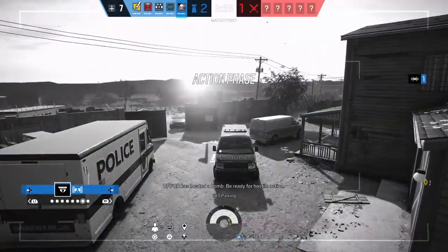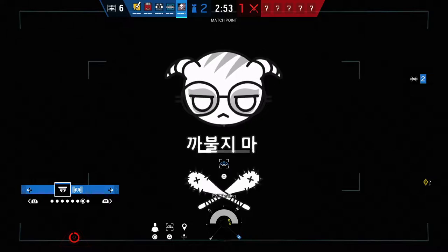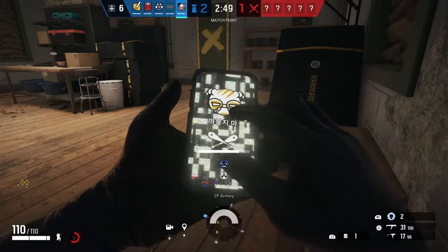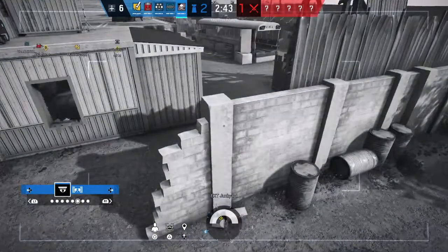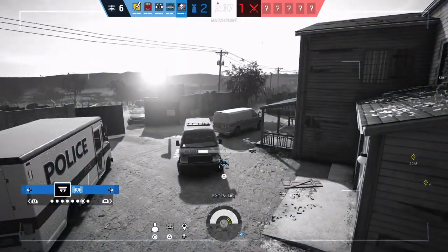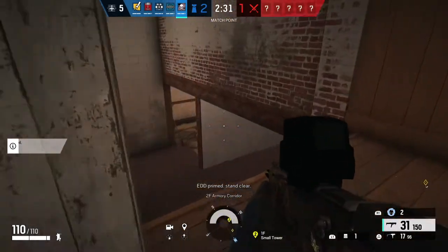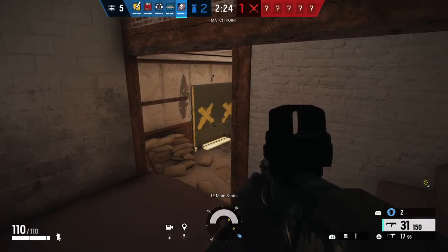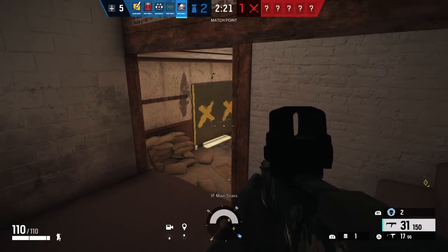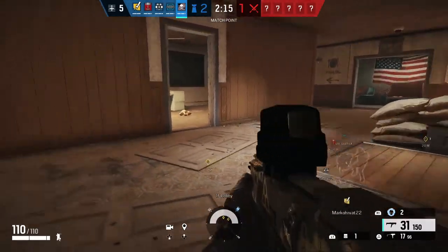OP-4 has located a bomb. Be ready for hostile action. Doorway secured. ADD primed. Stand clear. Jet barbed wire. Put in tight.